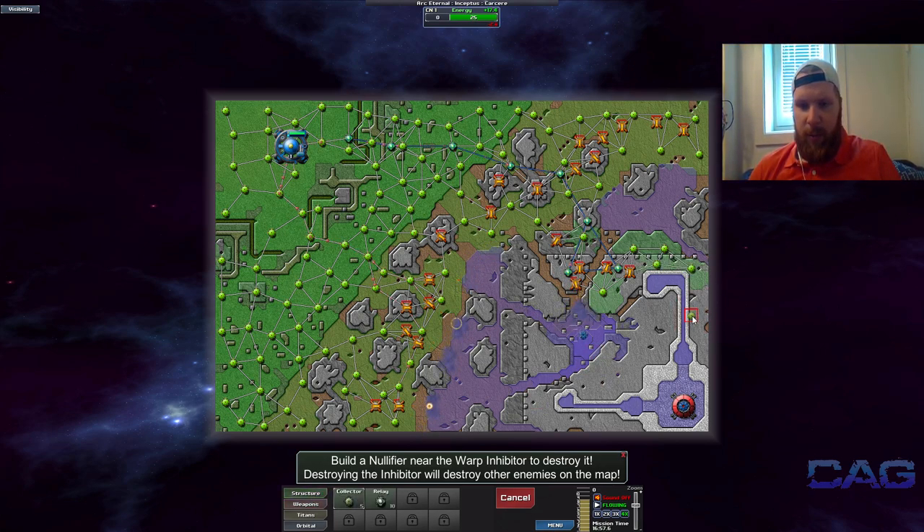What we can do is move our way downwards here. The nullifier can attack that — I don't remember what those are called, should have remembered. But there we are.